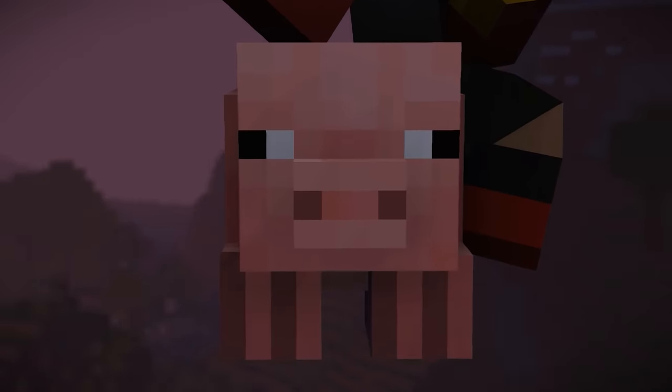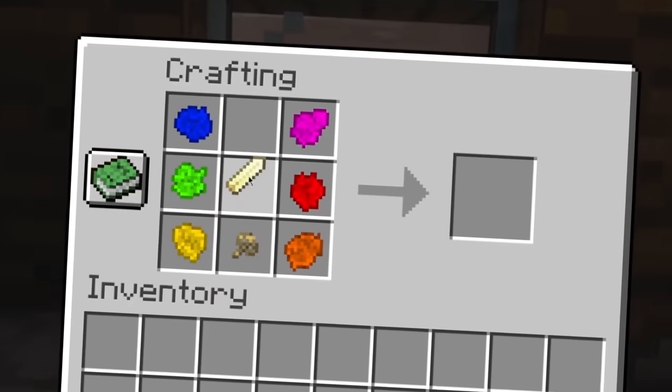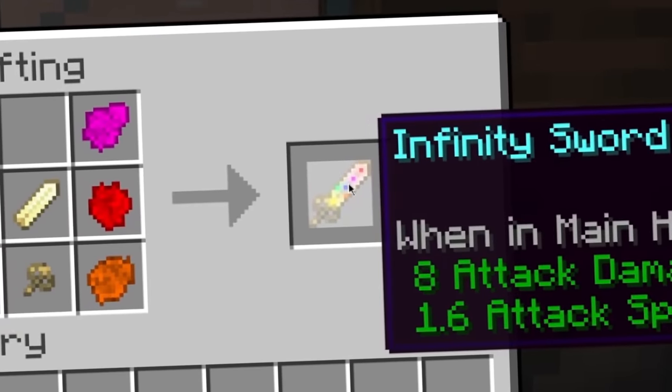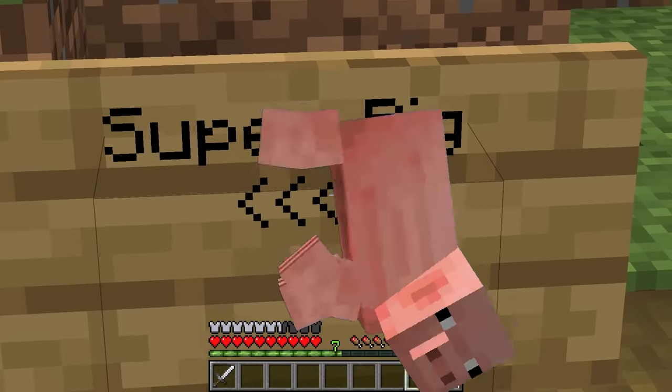These Minecraft mobs have turned into superheroes - each of them have unique superhero powers. With any luck I'll be combining the infinity stones they've been hoarding into a powerful superhero weapon, and it all starts with the super pig.